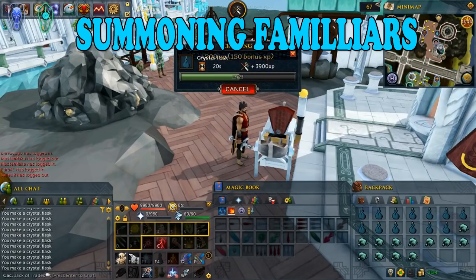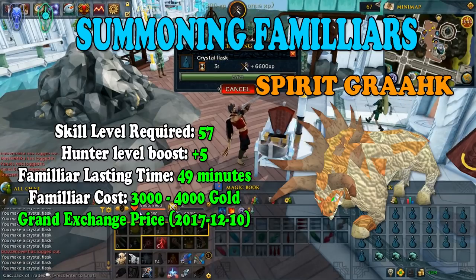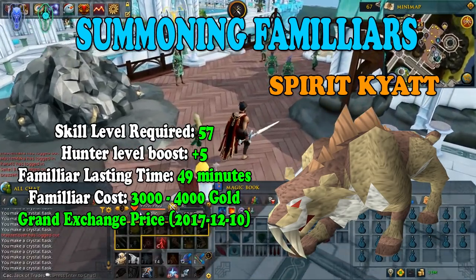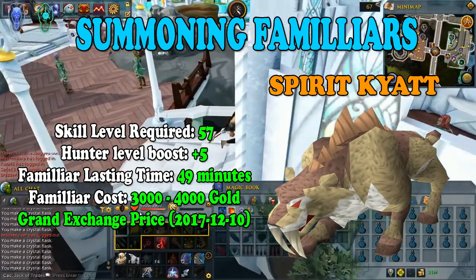A really useful thing you should be using is summoning familiars. In total there are 5 summoning familiars that will boost your hunter XP per hour. Spirit Grech requires 57 hunter level and boosts your hunter level by 5. The familiar lasts for 49 minutes and costs around 3 to 4k gold. Spirit Kayat also requires 57 hunter and boosts your hunter level by 5, lasts 49 minutes, and costs around 3k gold.